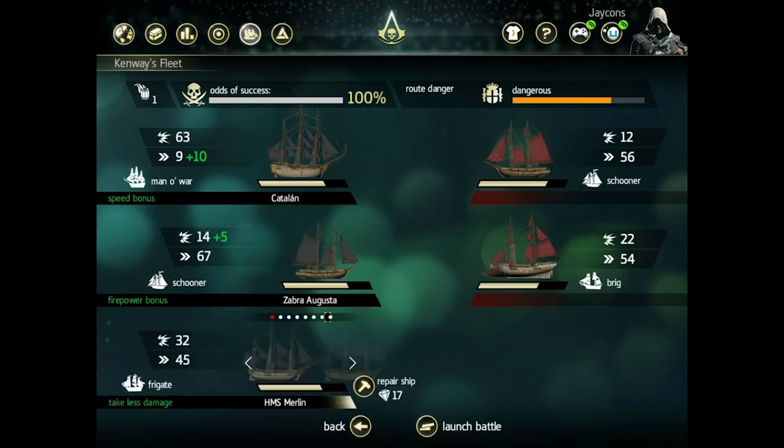You can see what each of your opponent's ships do. Currently his schooner at the top is 12 damage and it's pretty fast — it's a 56 compared to my man of war, which is only a 19.